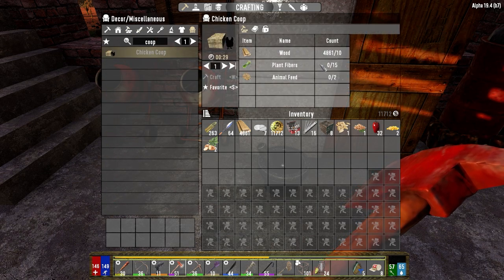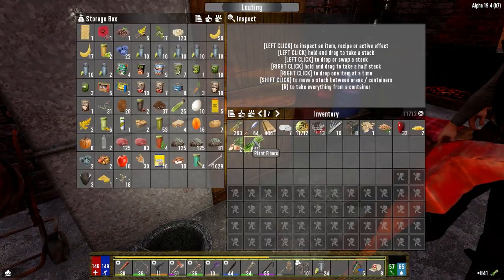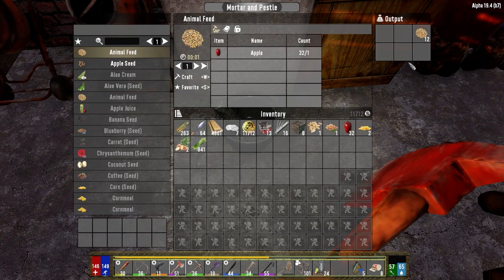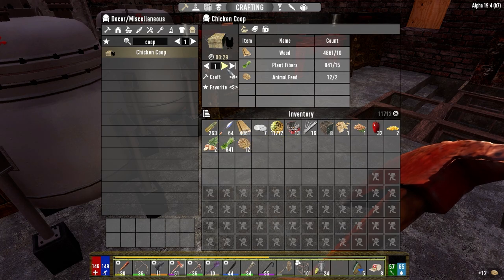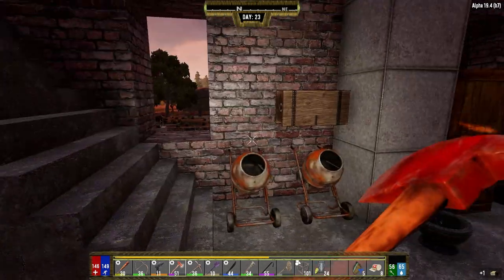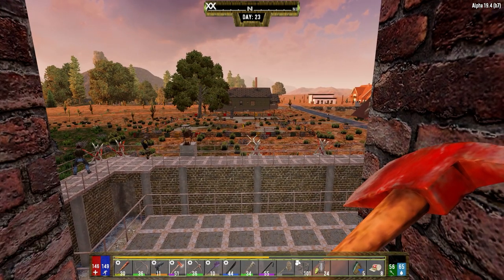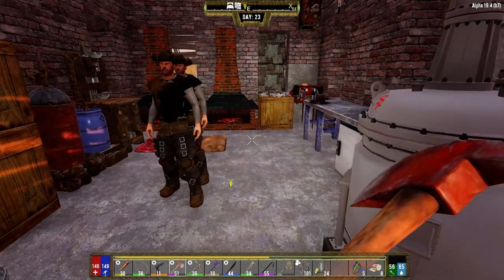Chicken coop - we need wood, plant fibers, and animal feed. We can make six of them. So where's the plant fiber? Animal feeds in here. So we can make six. Get those going. The tool tip says: plant this outside and wait for it to attract a chicken to build a nest, or destroy the block to kill the attracted chicken to get meat. Place this outside - so somewhere outside I guess. Is that why it wasn't really functioning when it was in here? Maybe I have to plant it out. That's what we'll do tomorrow - put them out there and see if it makes a difference.